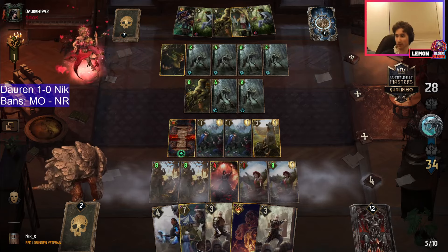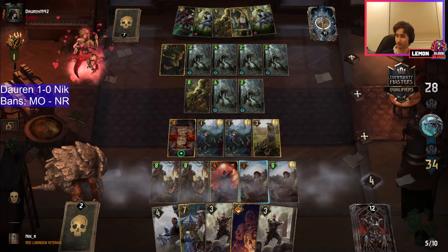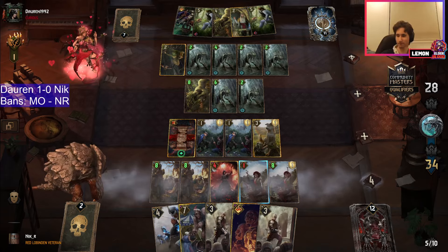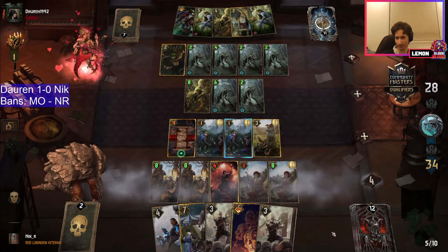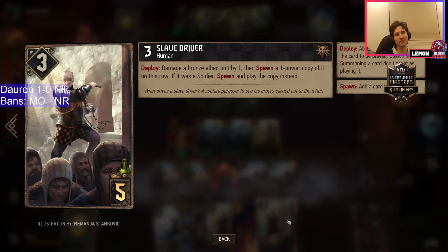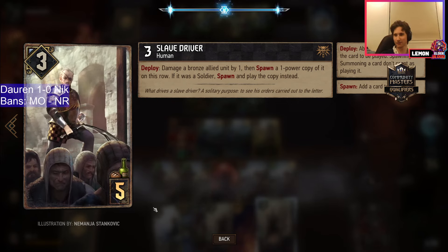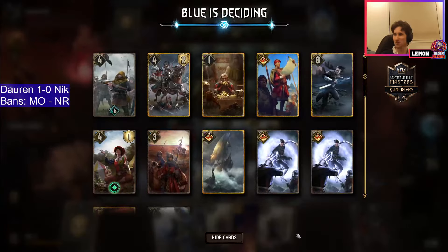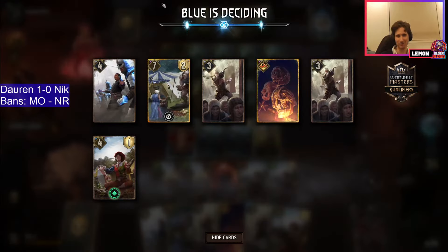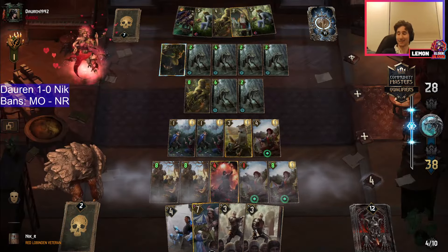Despite the leader being used by Nick, this is still looking quite winnable for Darren. The scroll's still an option. All you people who were sick of Double Maddox but didn't have Slave Driver — I don't get it. Slave Driver enables so much cheese like this. If you don't like Double Maddox, I'm sure you're the same person who doesn't like this kind of stuff.